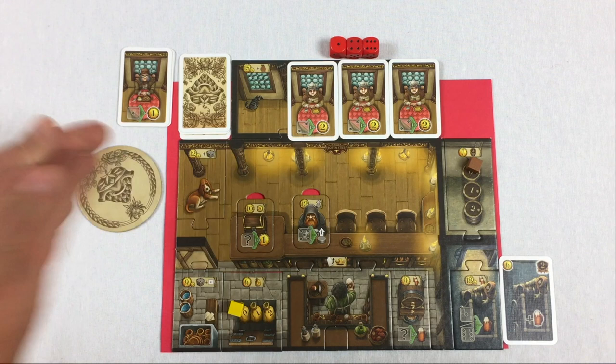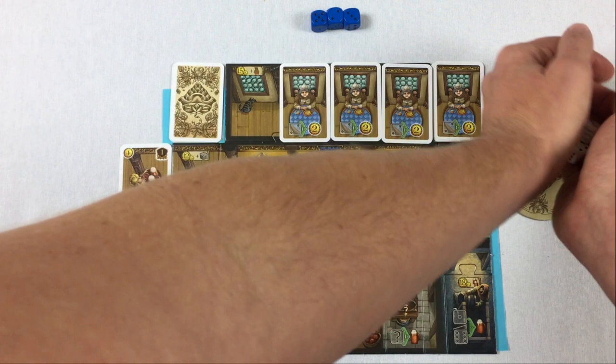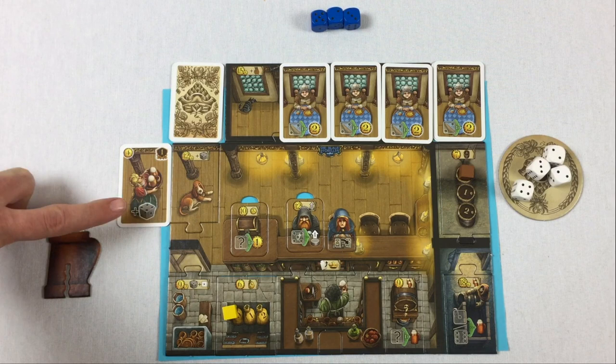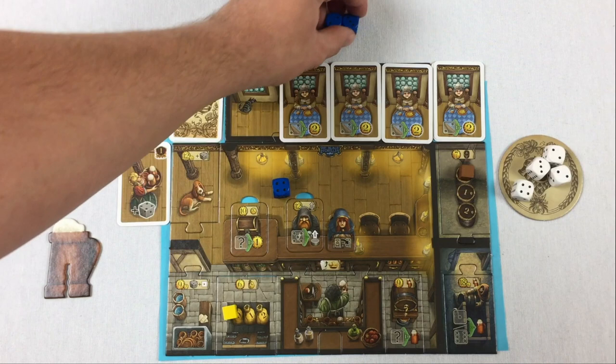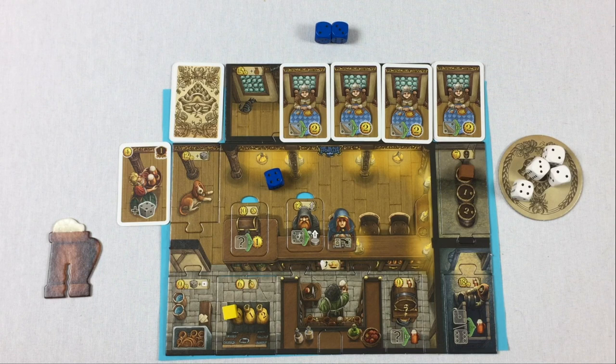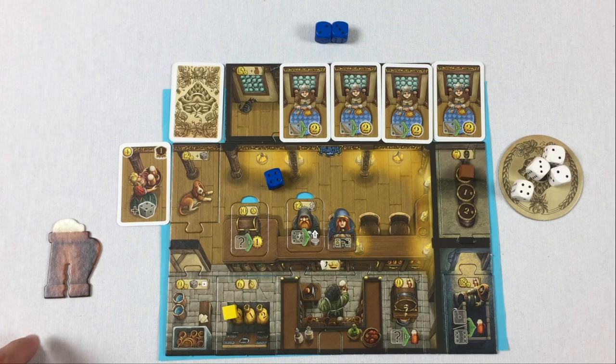Next we go into the dice drafting phase. Each player rolls the four white dice in front of them on these coasters. The blue player also gets to roll one extra blue die because of their waitress. That die stays up here until you have waitresses - it gives you an extra die to use each round.